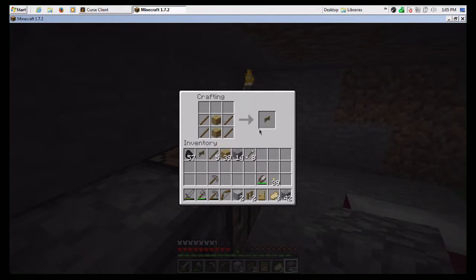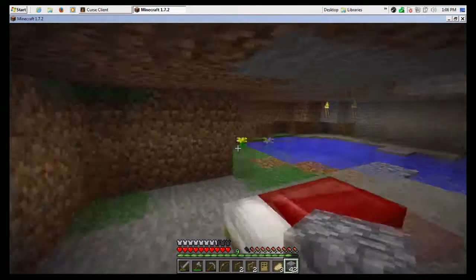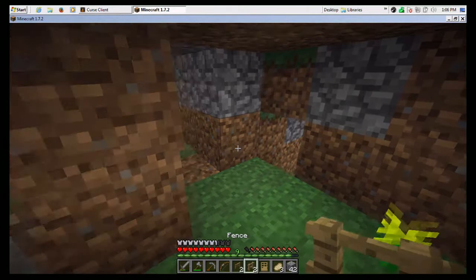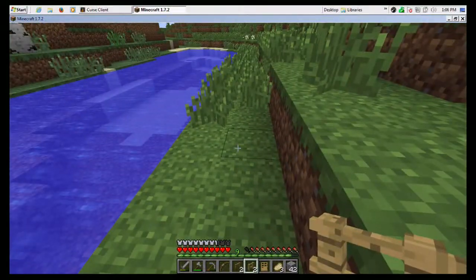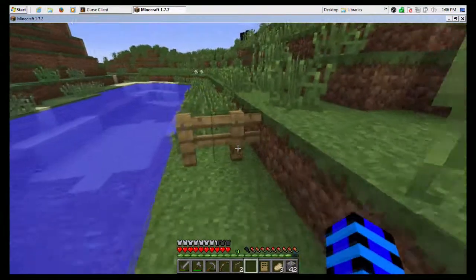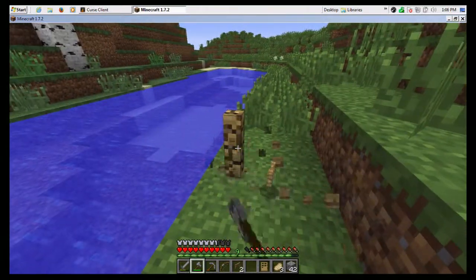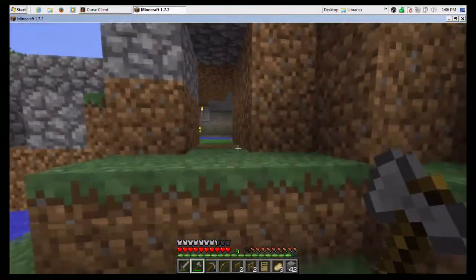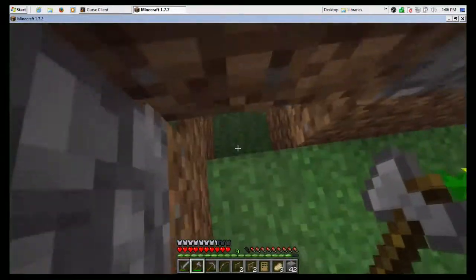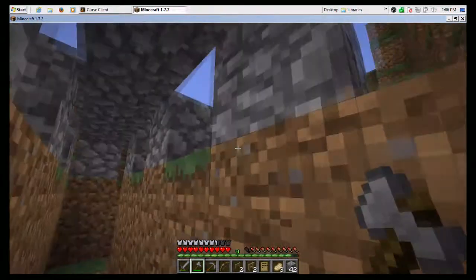I'm going to show you a trick to being able to do without a door, but I'll show you how to place a door just to show you. So, what does a fence look like? Notice it connects up to the blocks that it's next to, and you can kind of see through it. If you put it somewhere where you want to be able to see but don't need to see completely, you can have an idea of what's out there.